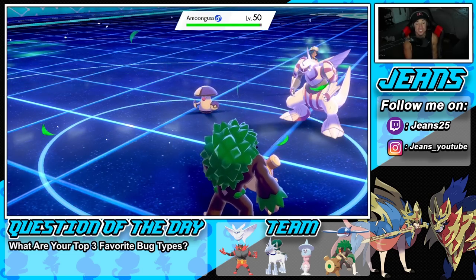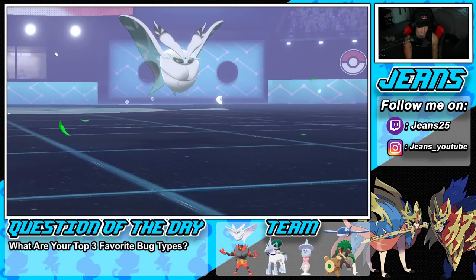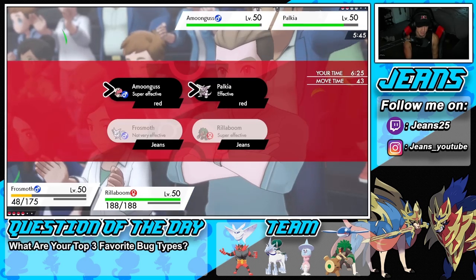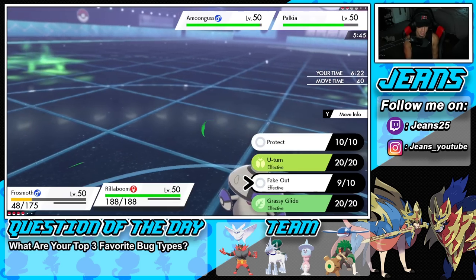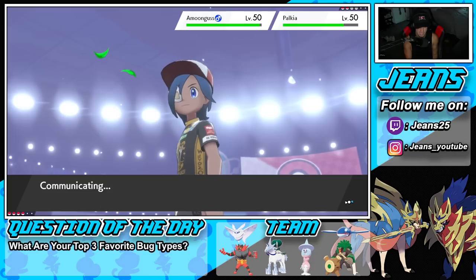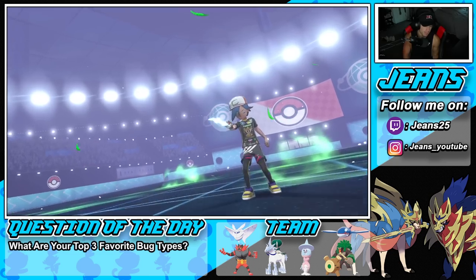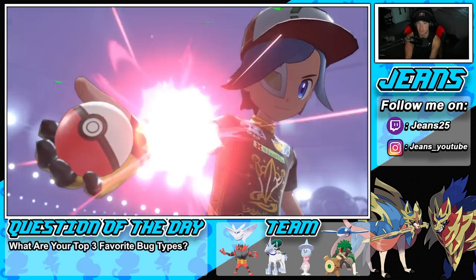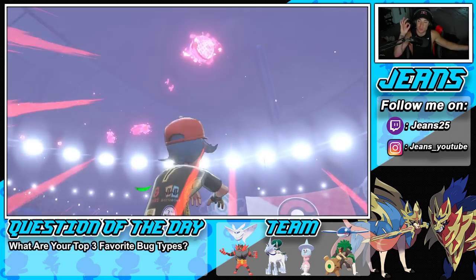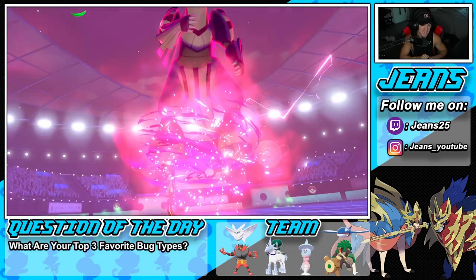He's going to Dynamax minus two Palkia — it's ugly. That thing did regenerate, which is kind of awful. He's back up to pretty much full HP. He might protect again, but we've got such a big upper hand. He has to Dynamax Palkia here — and he did. I'm chilling with that because we forced it into staying in at minus two. The Frostmoth team is incredible.